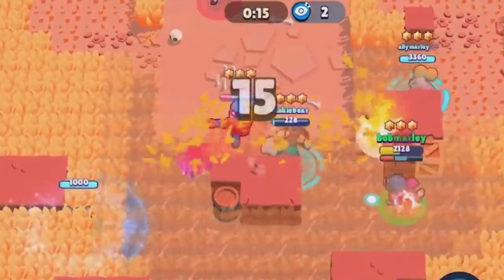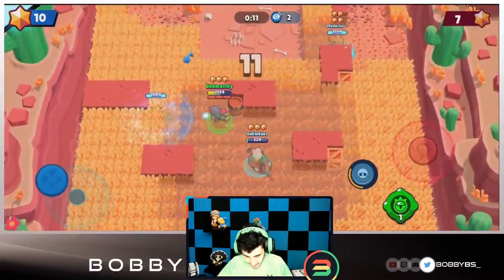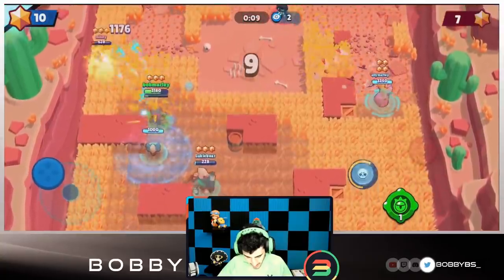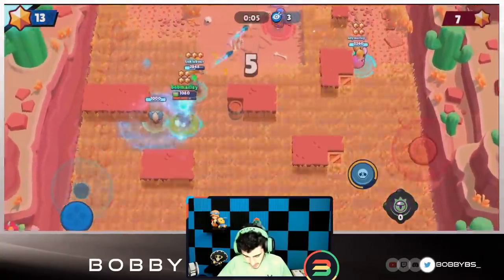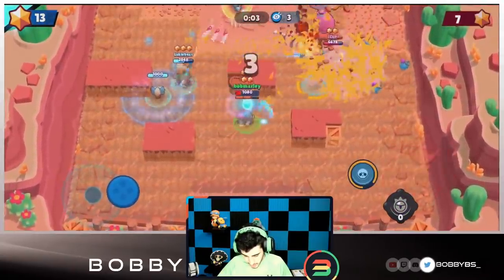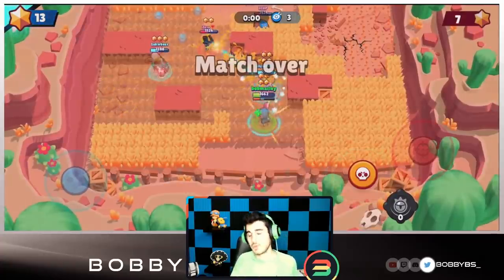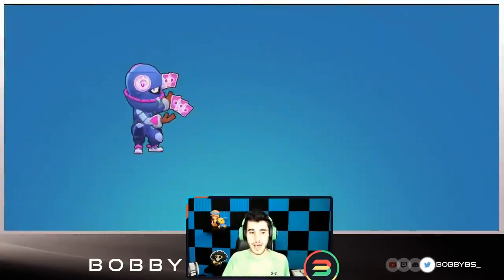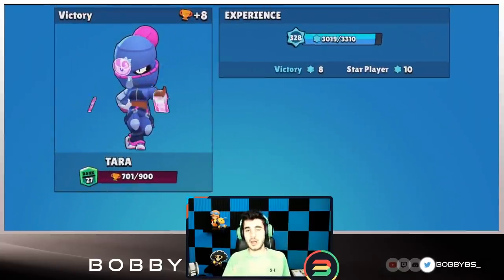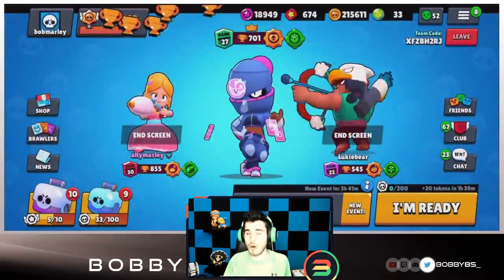We get the Crow. Lukey goes down but Ali gets the tap — that might actually save us the game. Another great tap by Ali. We're able to get the Emz with just a few seconds left. We use our gadget, Primo jumps on Ali, Ali jumps away, and Ali clutches this one — we take home the W. Really weird game: Lukey lagging, Primo jumping out of my super — no clue what happened, but we're 4-0. Let's hop into the fifth and final game.